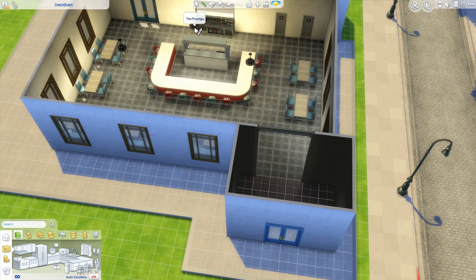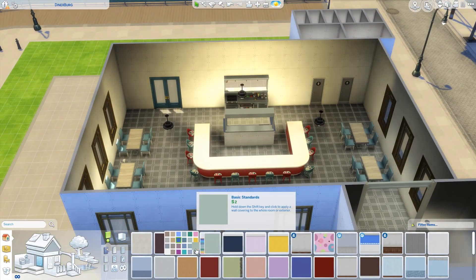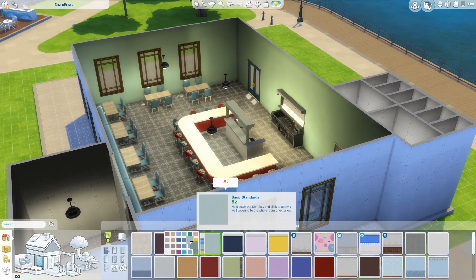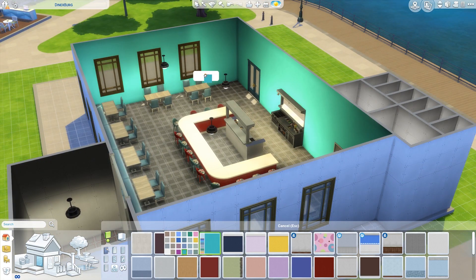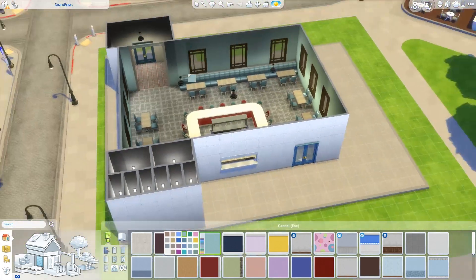I think that adds some nice visual texture, especially given that the tables and chairs around the edges of the diner are a more pale, kind of sedate, light blue. So the bar in the middle kind of draws your eye because the colors are so bold in comparison.